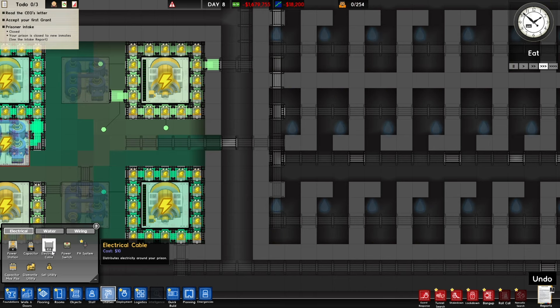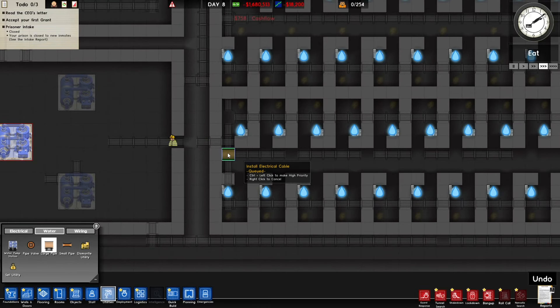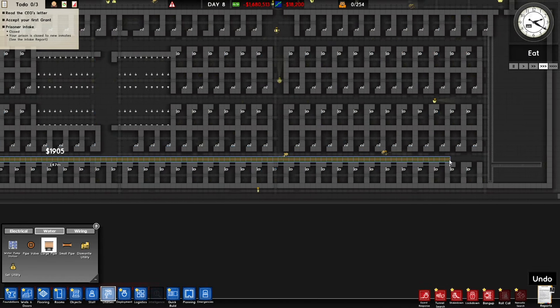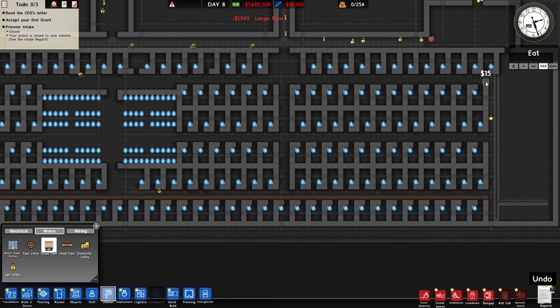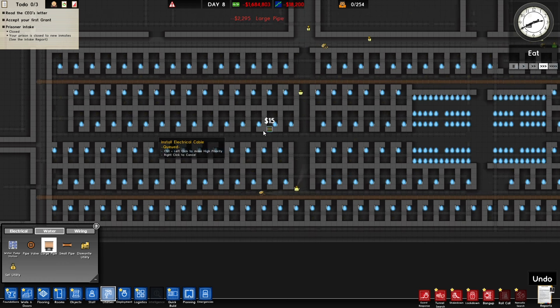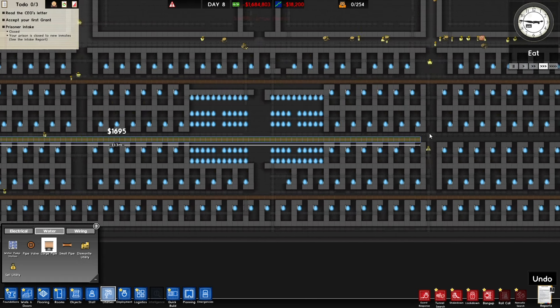Holy cow, what is going on? Okay, so for large pipes I'm thinking we just have the large pipe running all the way down the middle just like this. And then we can have the small pipes that go off of that into the toilets. I think that's probably the best play — I'll just have this running right through the middle.